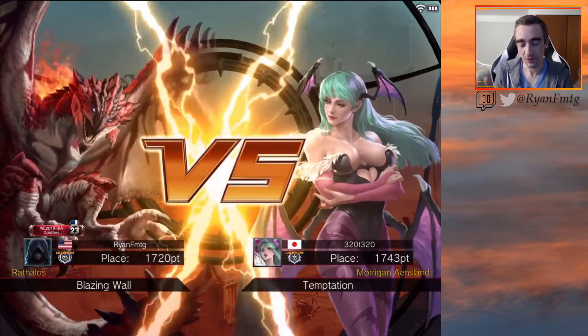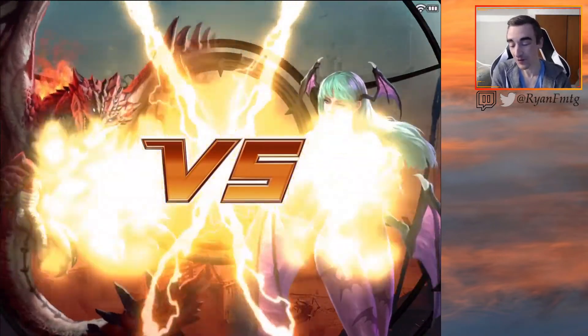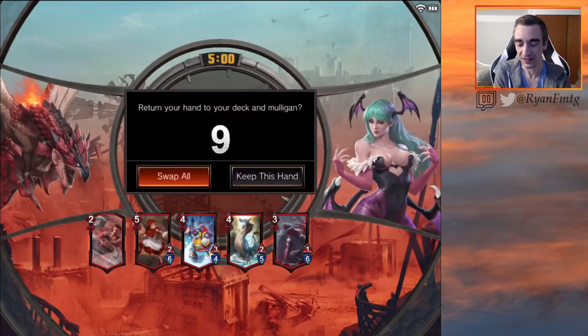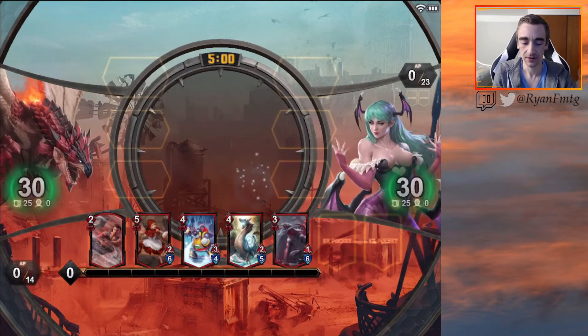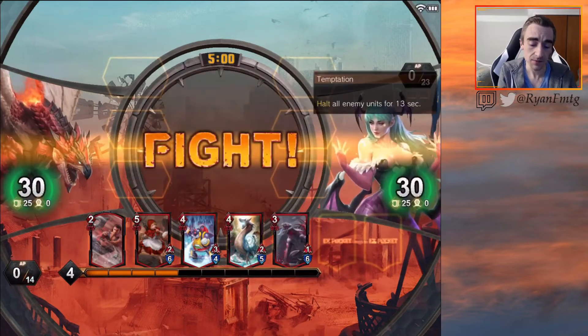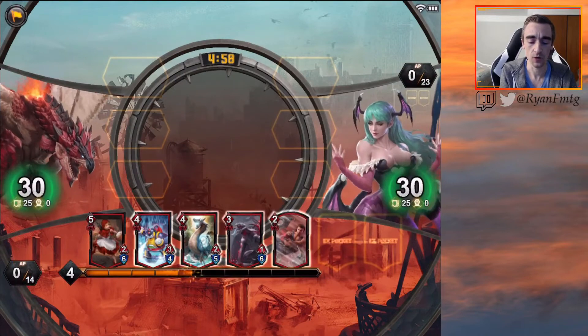Okay, we are 4-0! Can we finish this video off with a 5-0? We are playing against Morgan. Once she gets going, she can just dominate stuff. We can keep this — one Grizzle Veteran in hand can be good to kill some larger stuff. This is Temptation, so I wonder if this is the growth purple deck. There's a couple different varieties of purple running around.